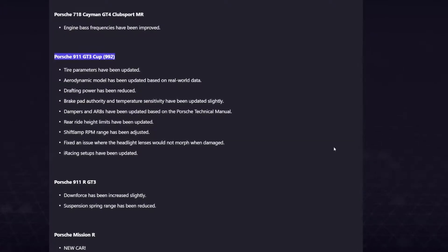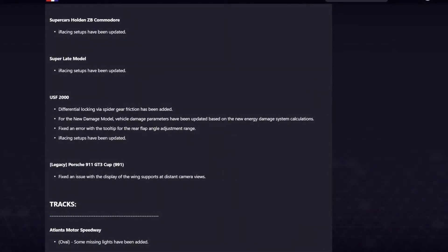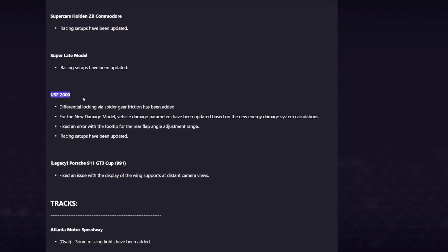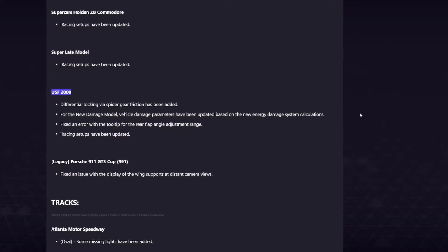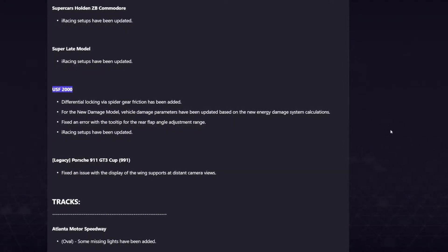And lastly for the 992, adjustment to the shift lamp RPM range. For open wheel cars, the USF 2000 has added spider gear friction to its differential locking. Spider gear is part of the car's gear set, allowing its rear wheels to turn at different speeds when necessary without affecting movement of the car — so possibly a buff to the USF 2000's rear stability.